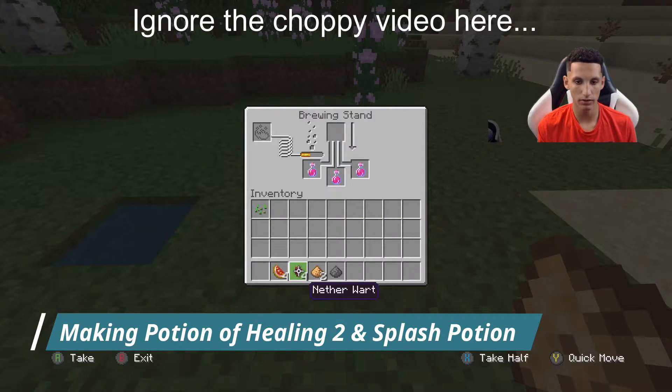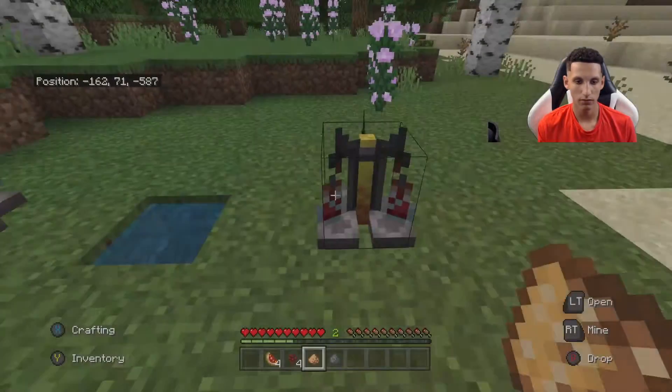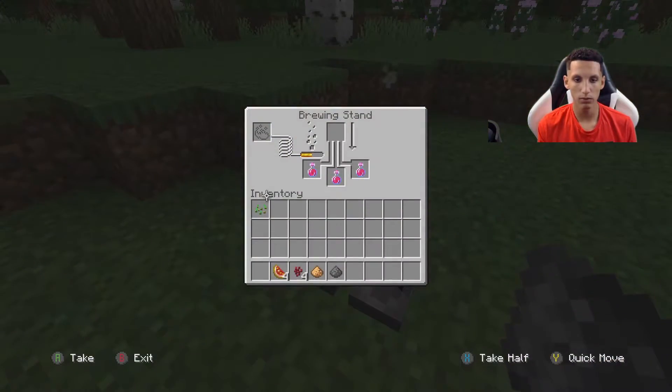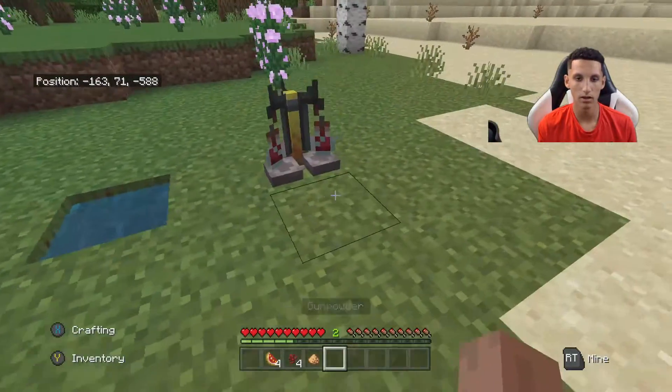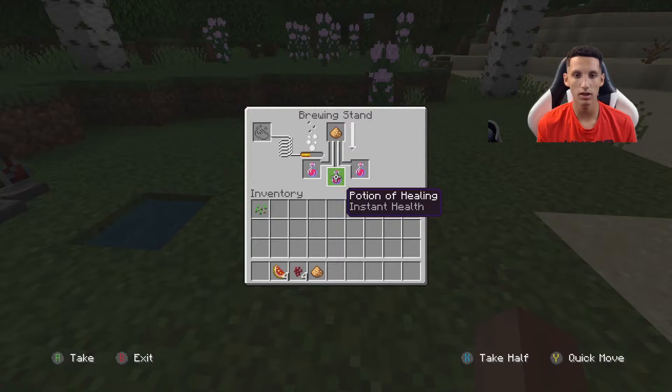If you want potion of healing 2, grab some glowstone dust and place that at the top. If you want it to be a splash potion, then grab gunpowder and place that at the top. After a couple of seconds, you'll see it will say potion of healing 2.